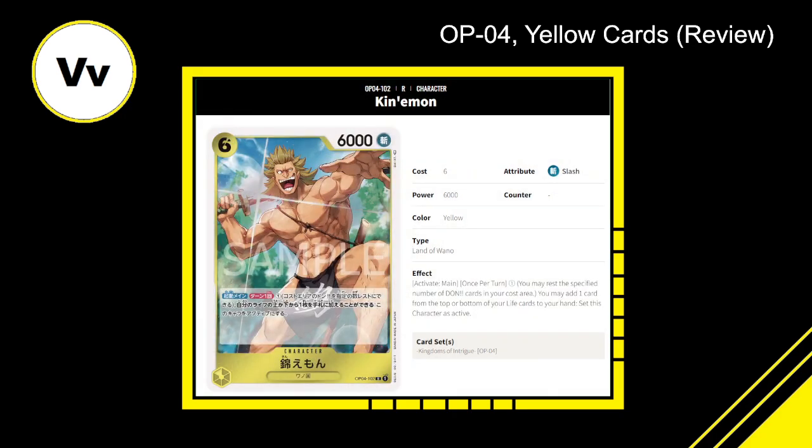Kinemon — six cost, 6000 power, yellow Land of Wano character. Activate main, once per turn: pay one Don, you may add one card from the top or bottom of your life cards to your hand, then set this character as active. You're losing life but drawing a resource for only one Don, and it has the ability to swing twice. It's missing 2000 power and a 1000 counter for the curve, but I think it's okay — I'll give it a 6 out of 10, especially with yellow's life manipulation synergies.